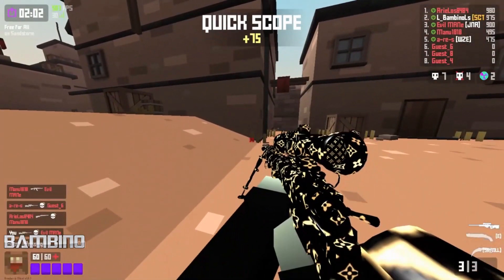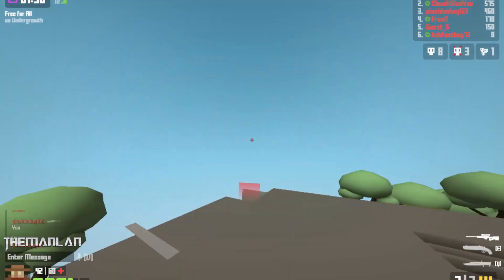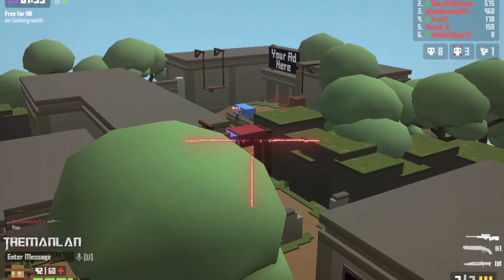In the number four spot we have the man Land, using that glitch spot on Undergrowth that we saw in week one to hit an amazing shot. Nice job.